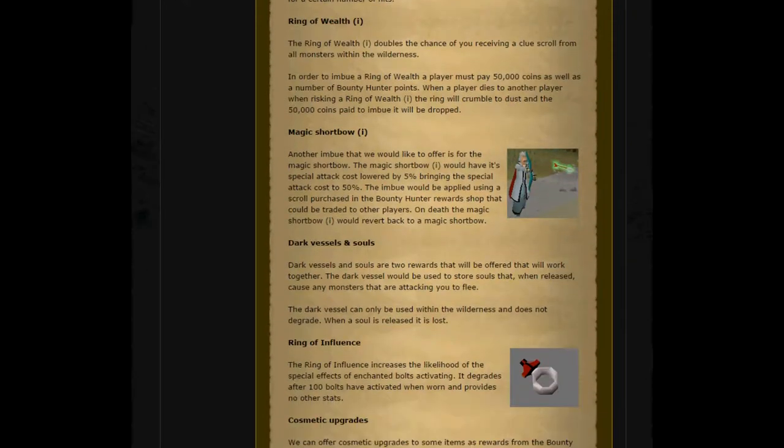The Ring of Wealth Imbued doubles the chances of you receiving a Clue Scroll from all monsters within the wilderness. In order to imbue the ring, a player must pay 50,000 coins as well as a number of Bounty Hunter points. When a player dies to another player while risking a Ring of Wealth Imbued, the ring will crumble to dust and the 50,000 coins paid to imbue it will be dropped.